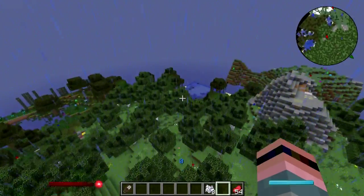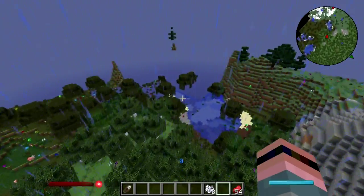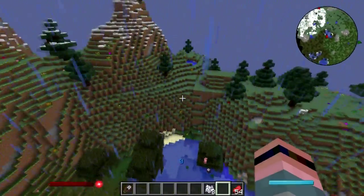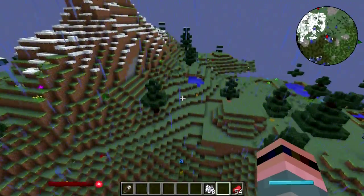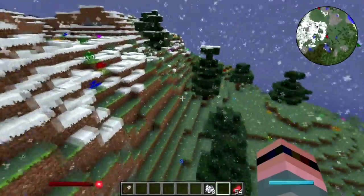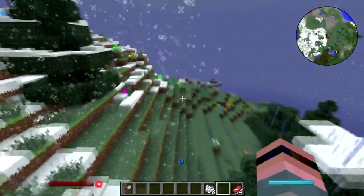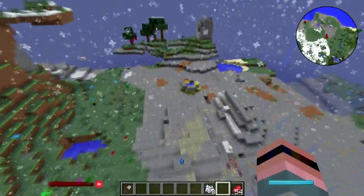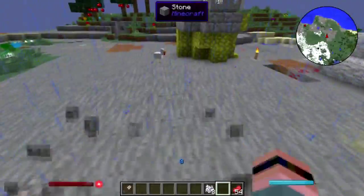More meteors. Spawn is where we had our first silverfish apocalypse — that was awful. Had a couple of silverfish apocalypses and they were still awful. Oh god, look at this cobble generator.